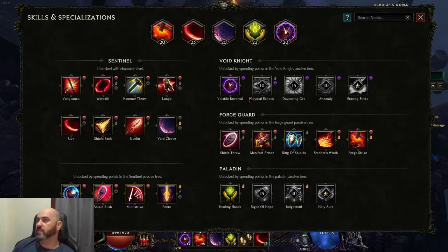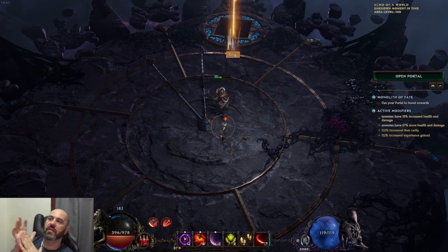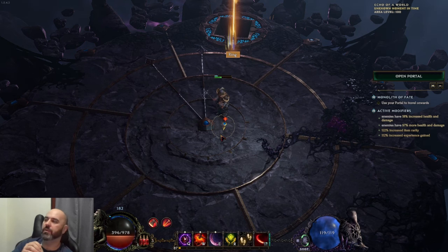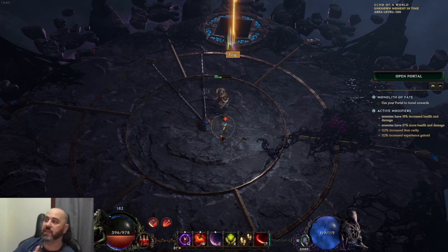That is pretty much it for this build. I'm going to go ahead and continue pushing it, get it up to level 100, and then I will put a proper build guide together once we're there — maybe some 500 corruption examples, push it on the arena ladder, see how far we can go, and get all of that put together. Should have everything done within maybe two to four days depending on how much ADD happens.